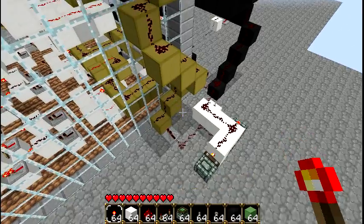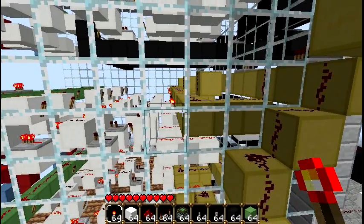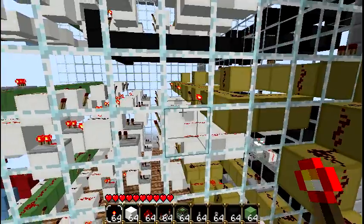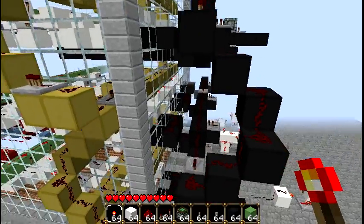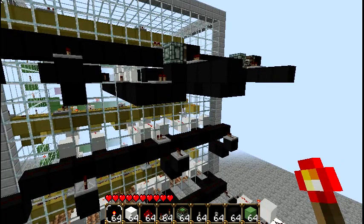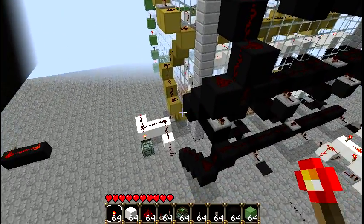This yellow thing right here is hooked up to a T flip-flop. Whenever this wire is on, it will turn off some of the torches, and whenever it's off, it will turn off some of the other torches. This is what changes it from being an X or an O. This black wire is the input for the T flip-flop — right here, there, and there is going to be where the inputs for the squares are, and then they're all going to flow down into that T flip-flop.